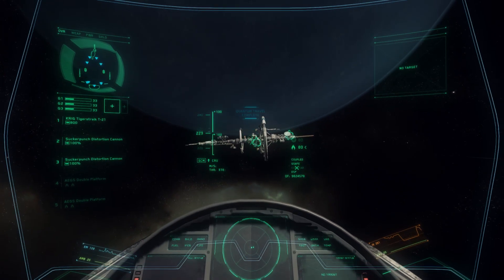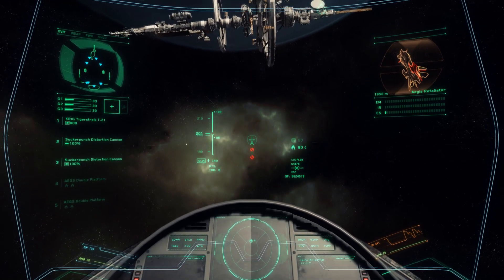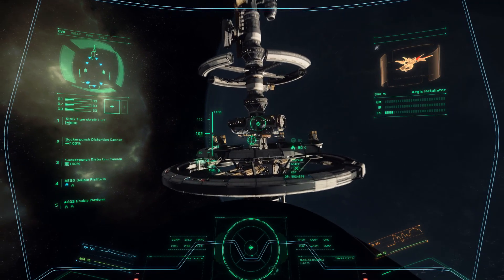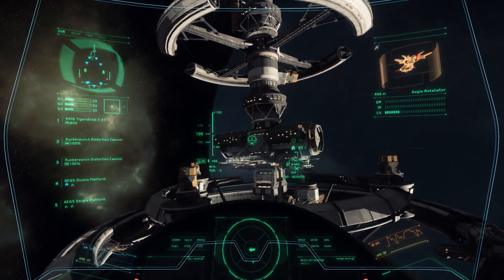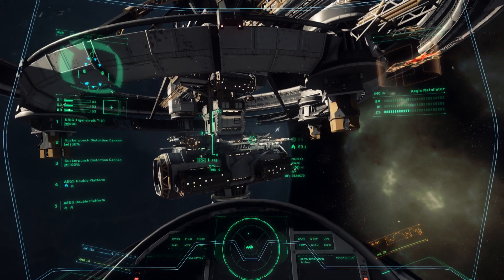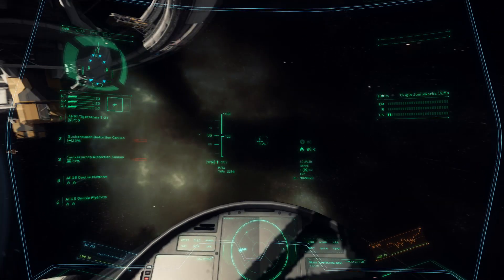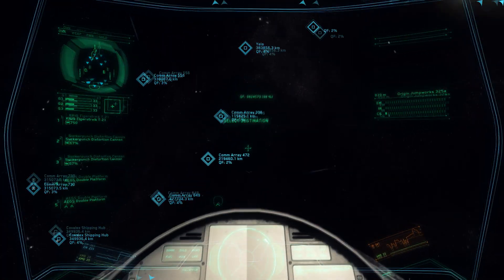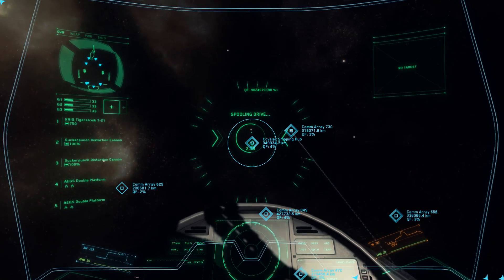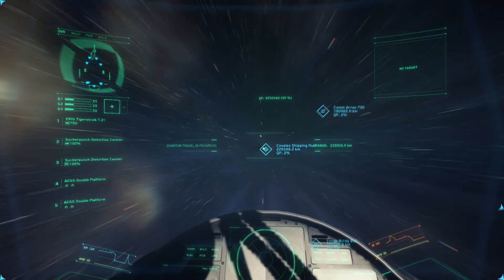Oh, that never gets old. Oh crap, we got contacts. What are we going to do with these guys? A Retaliator - that could be a bit dangerous. Don't know if there's anybody in the turrets. Let's just go to the shipping hub over here. Quantum travel initiated. Rear shield - shields recharging. Looks like I came under some fire. That's interesting.